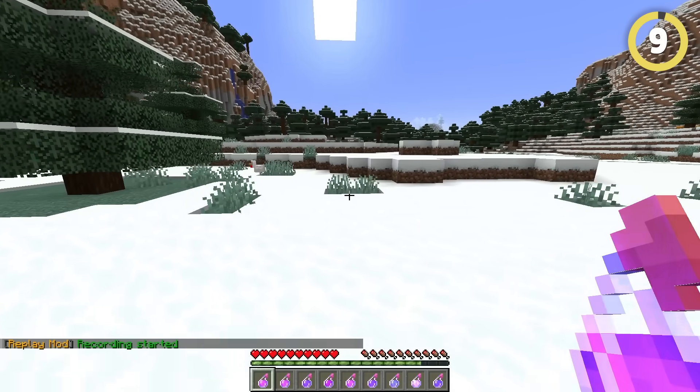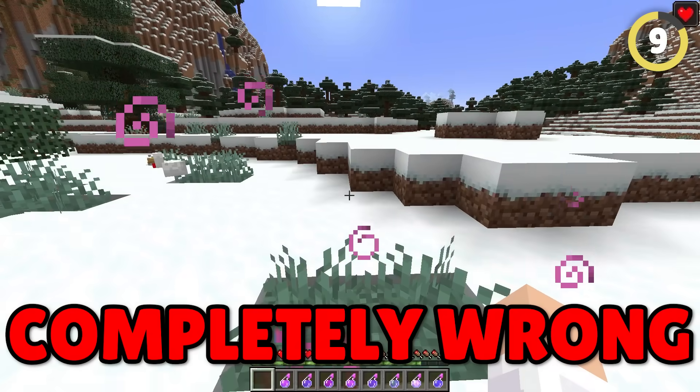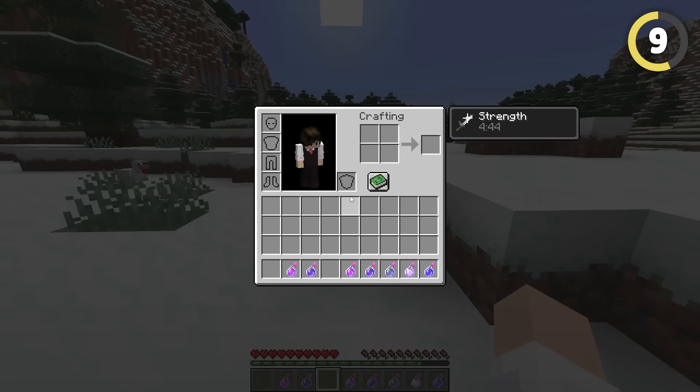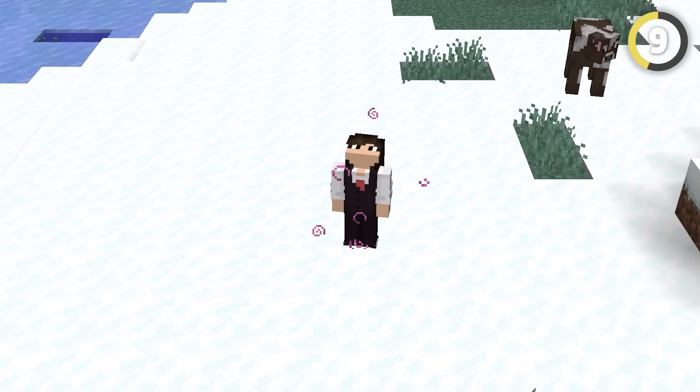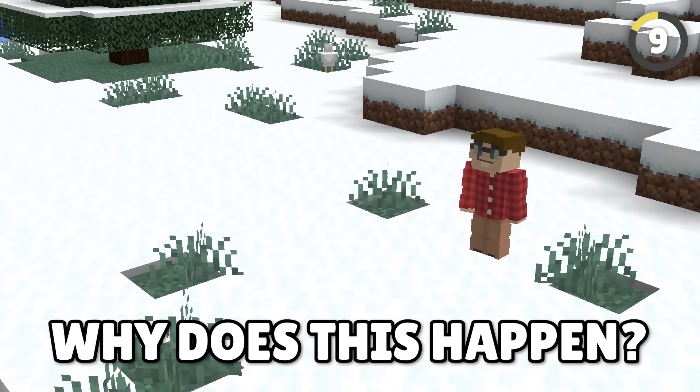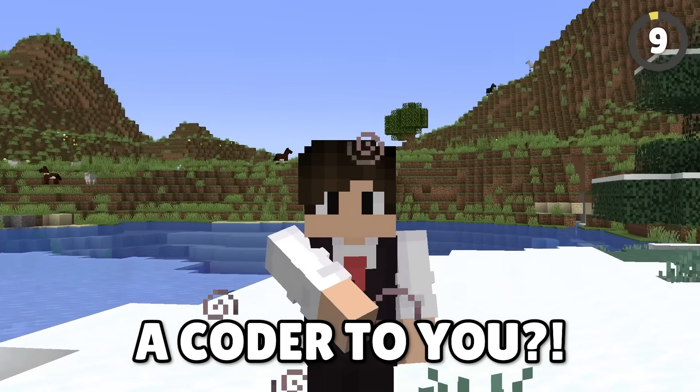The way most players use potions is completely wrong, since they throw them at their feet. Doing this usually decreases the duration of the potion by a minute or two, whereas throwing it into the sky onto your head will give you the full amount.